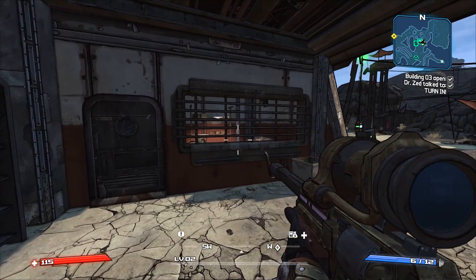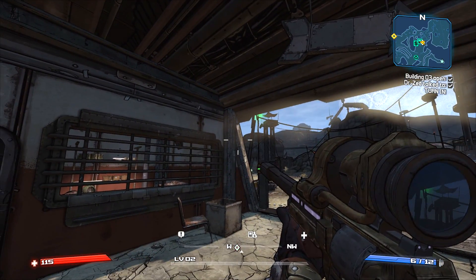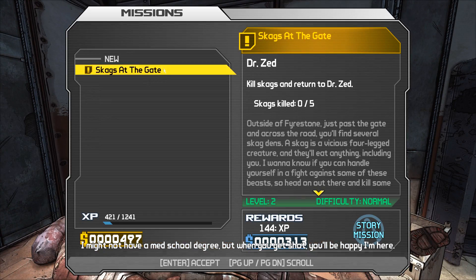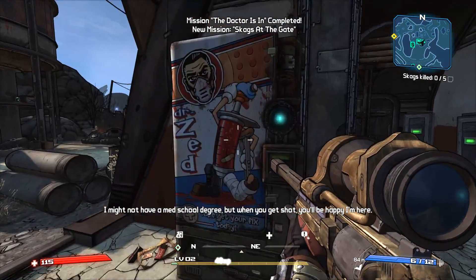Notice the scope graphics — pretty cool. They had this in the original game as well but it's really well done here. Let's turn this in and exit the gate.